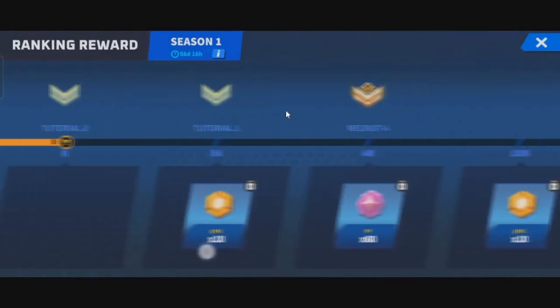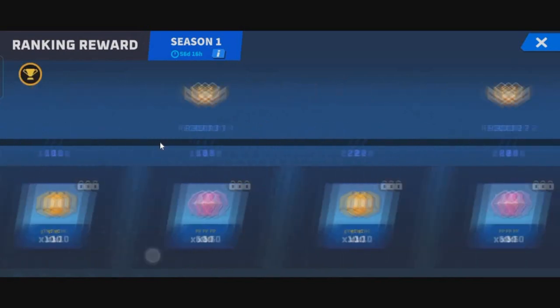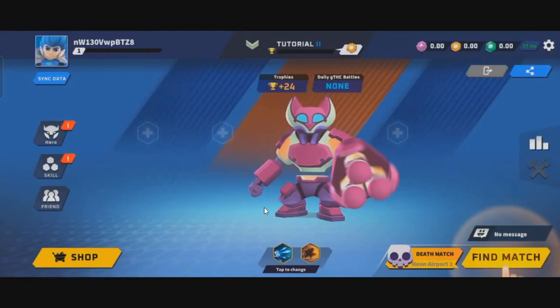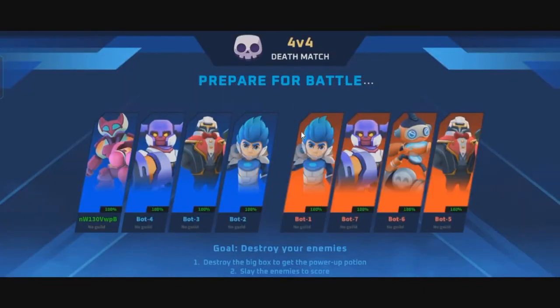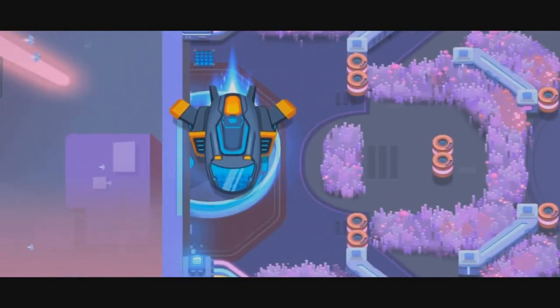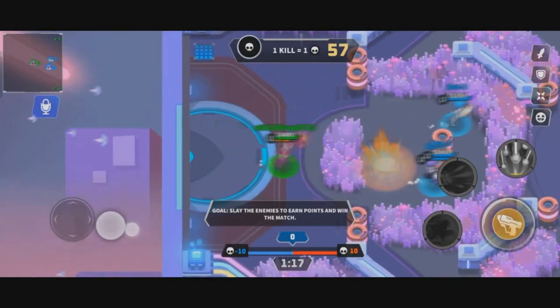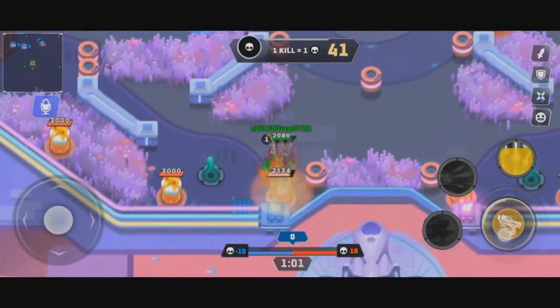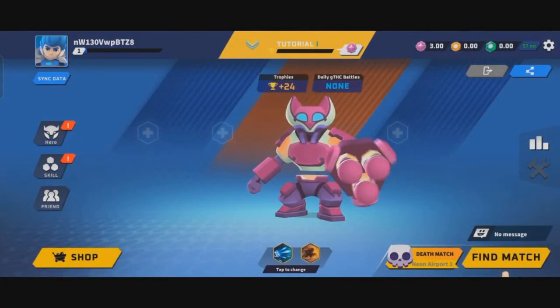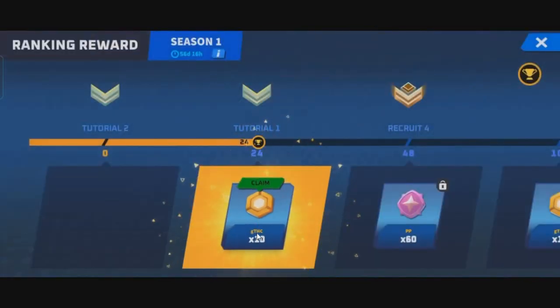In the first tutorial, click through to see Season Rewards. Each season, you earn trophies in every match, and trophies increase your rank. As your rank increases, you generate THC coins. After the first tutorial match, you'll have earned 24 trophies and some GTHC tokens as reward.